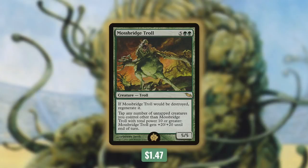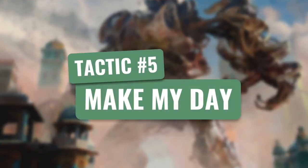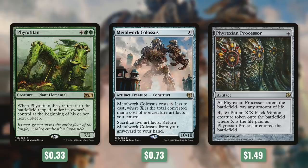Tactic number five: Make My Day. Phytotitan is a 7/2 that when it dies returns to the battlefield tapped at the beginning of its owner's next upkeep — essentially permanent, reducing Galta's cost by 7 indefinitely. Metalwork Colossus is a 10/10 that costs eleven, but costs X less where X is the total converted mana cost of non-creature artifacts we control — meaning with our uncrewed vehicles, it's often free to cast. We can also sacrifice two artifacts to return it from the graveyard to hand. Finally, Phyrexian Processor is an artifact for four: on entry we pay any amount of life, and for four mana and tapping it we create an X/X black creature token where X is the life paid. This flexible card can make creatures for crewing or just create big beaters depending on the situation.